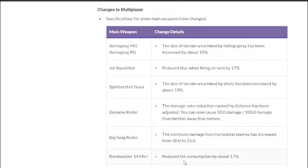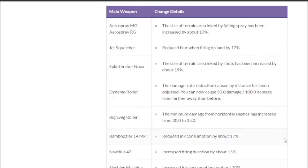Bamboozler — ink consumption reduced by about 17%. I don't think it's going to be that much better because almost no one plays this weapon anyway due to its kit. Maybe if it had a burst bomb it would be back in the meta, but right now without MPU it's kind of worthless.